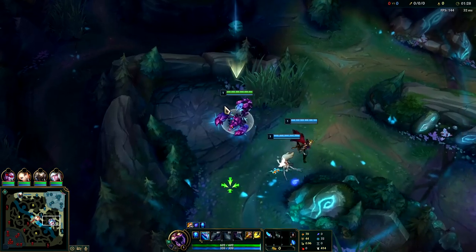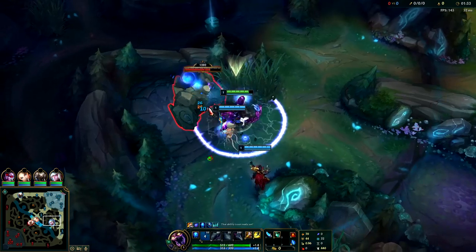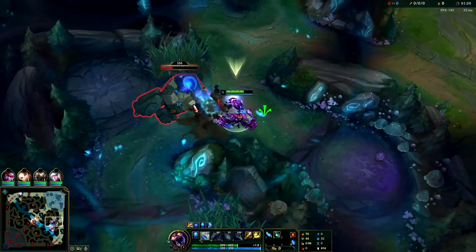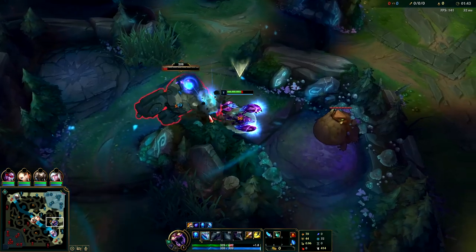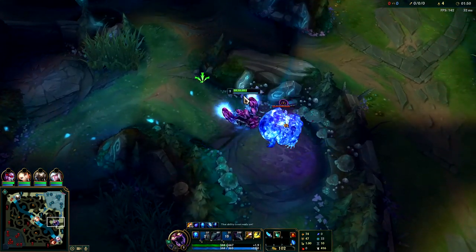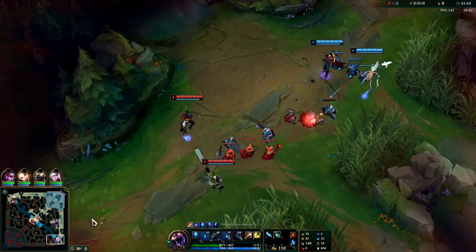As long as you're inside your spire, your clear speeds are pretty fast. You can do a 5-camp clear and get to scuttle on time. We're moving at 414 — that's faster than most champions who have Tier 2 boots, and that's all because of the spire. We're still technically in it, just make sure you're in it when you're taking your camps.